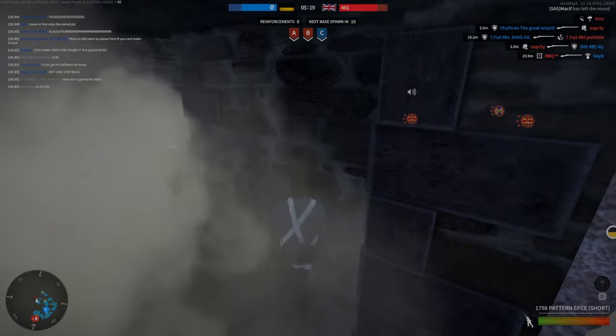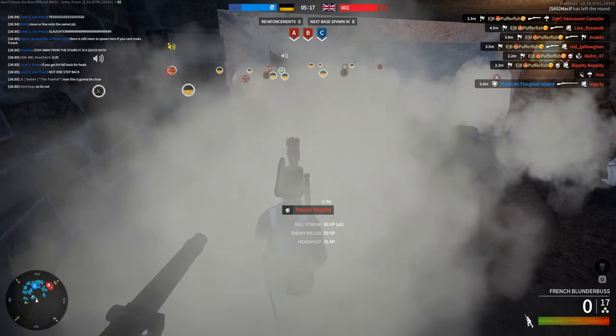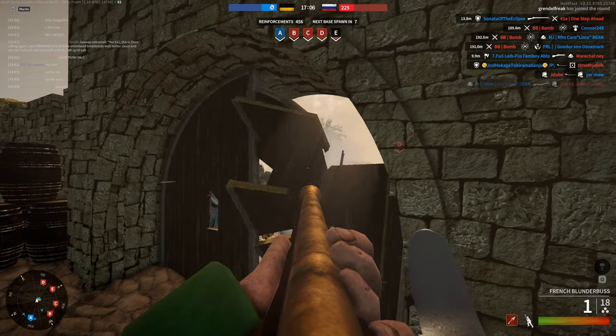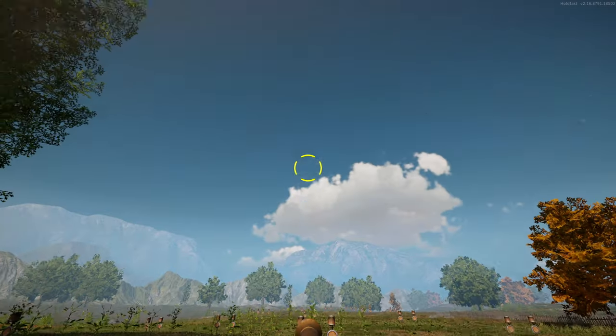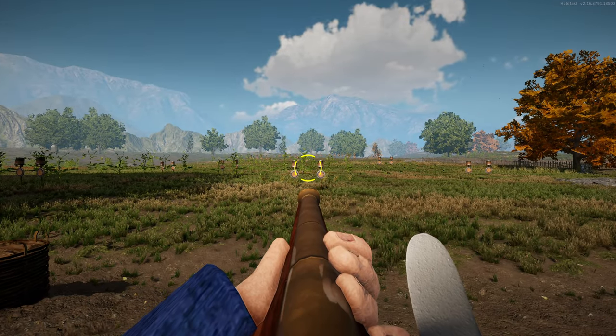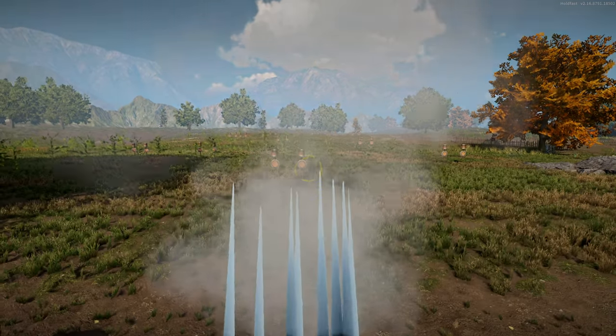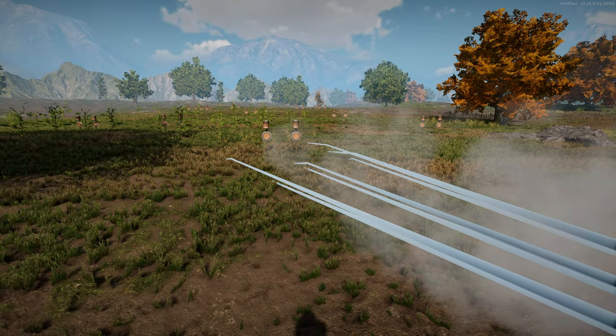Hello. I've had a few people ask me how they're supposed to actually aim the blunderbuss, so I figured I'd throw together a quick tutorial for new people to reference or share around. Fundamentally, it's not too complicated — it's a shotgun. You point it at the target, pull the trigger, pellets come out... and they hit the ground too early. I guess that's why people ask.